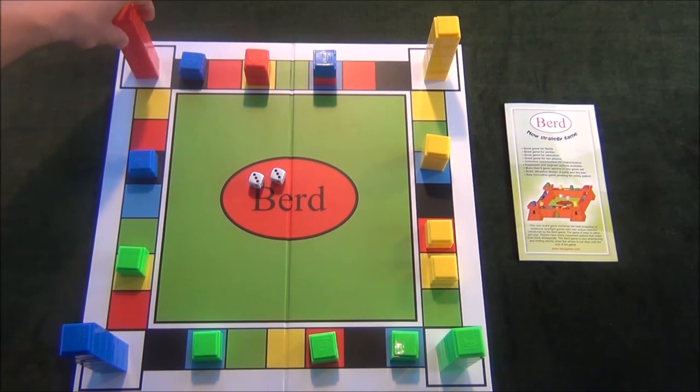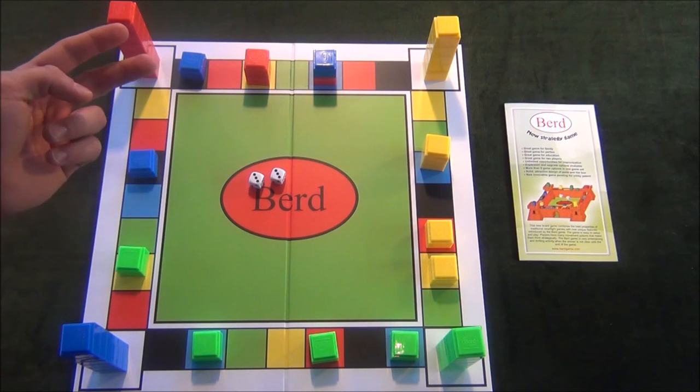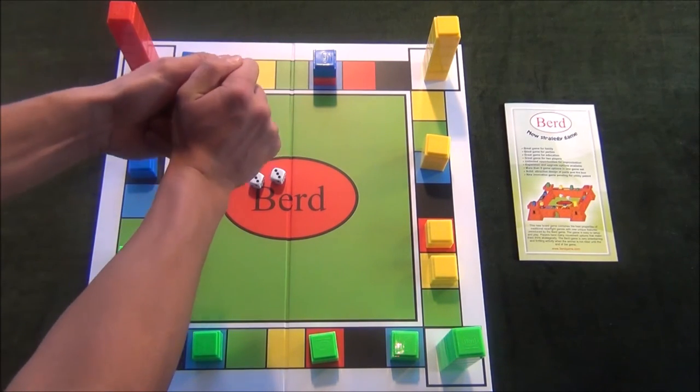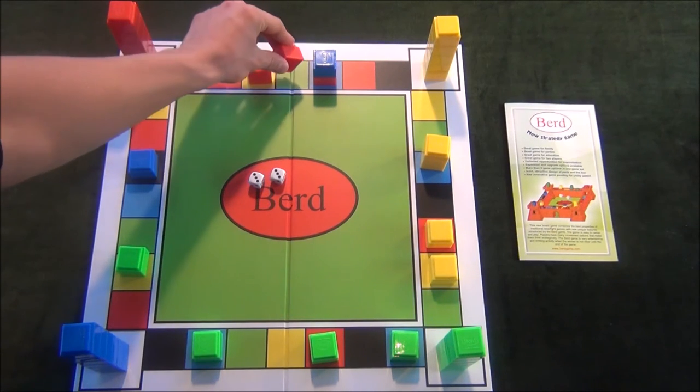Alternatively, the red player can move two tokens a total of three spaces twice. For instance, from this tower here, the red player can choose to play one of the tokens three spaces twice.